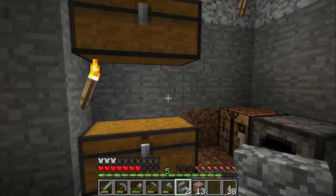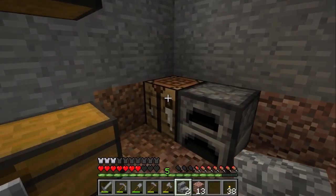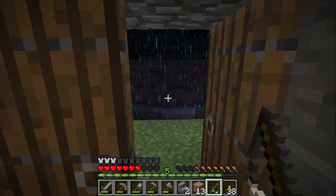Other things we can look at making — we've got string, we've got sticks. Potentially that means we could make... a fishing rod! A fishing rod! Thank you.